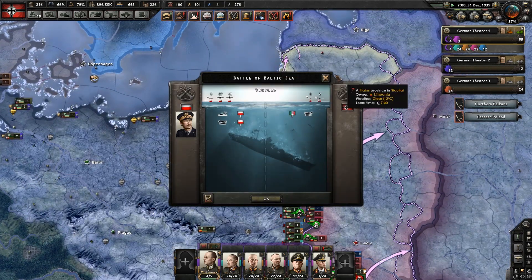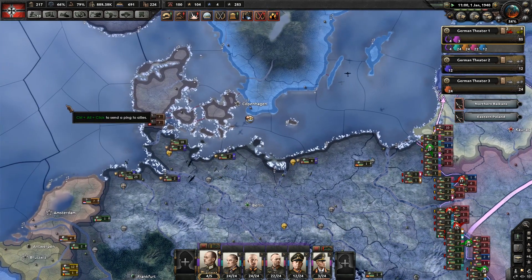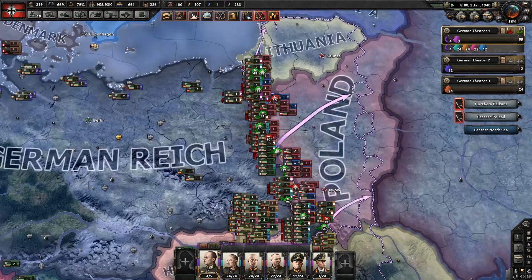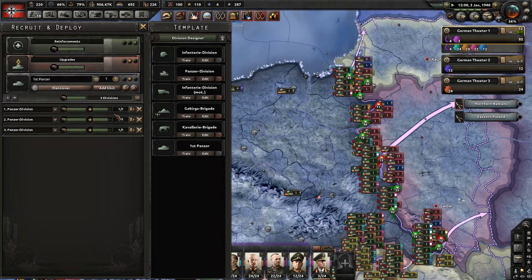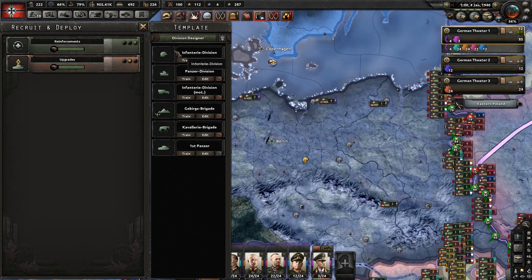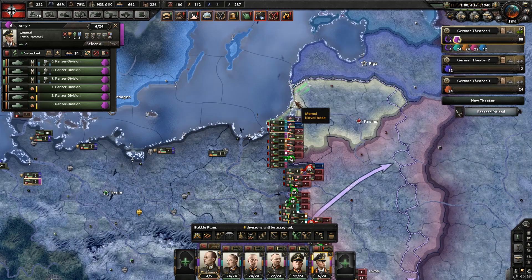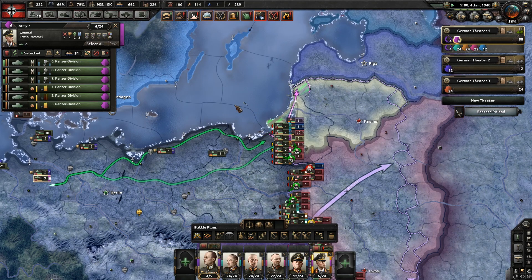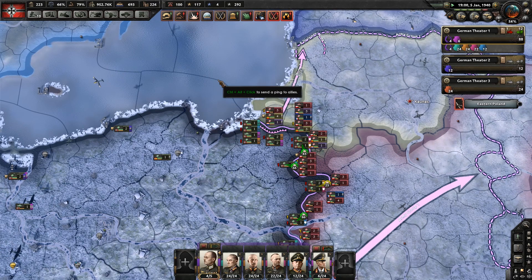There'd be an event pop-up saying the enemy has been very aggressive with our troops, so we're going to fight to the last man — that kind of bonus. I think that would be absolutely ingenious for HOI4. Yes, it would overcomplicate things to an extent, but I still think it would be something really cool to add, especially if they have a future DLC focused on something like Russia.